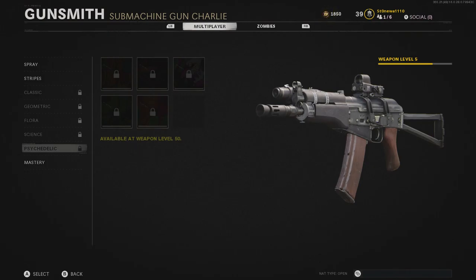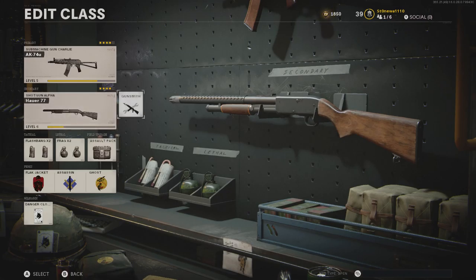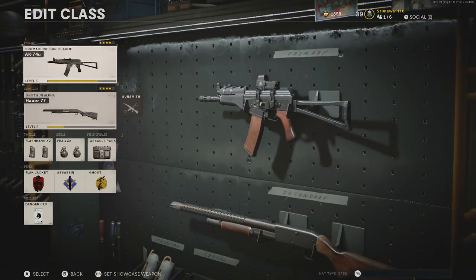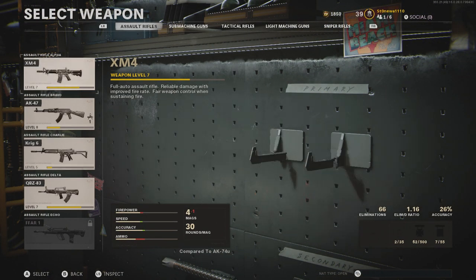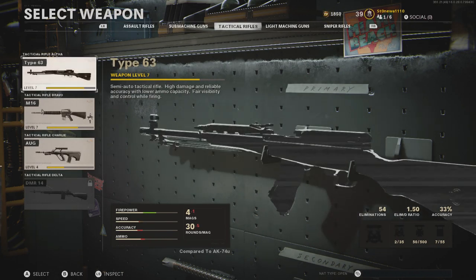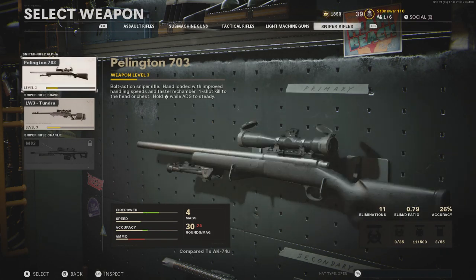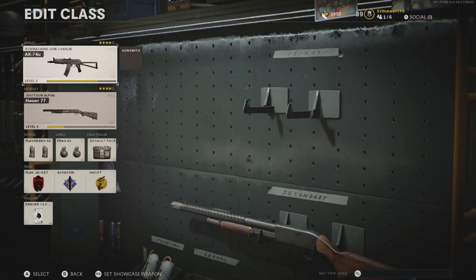I think the biggest grind this year is going to be leveling your weapons all the way up — the last challenge set unlocks at weapon level 50, similar to Modern Warfare. As for the weapon counts: five assault rifles, five SMGs, four tactical rifles, three LMGs, and three snipers — pretty standard numbers.